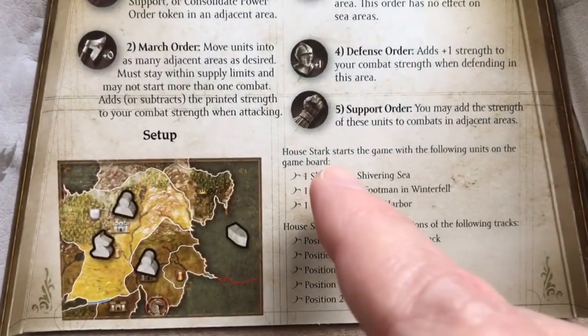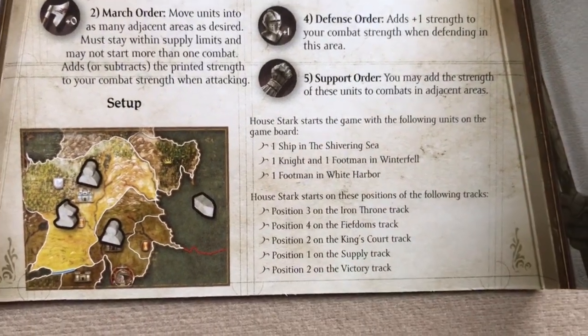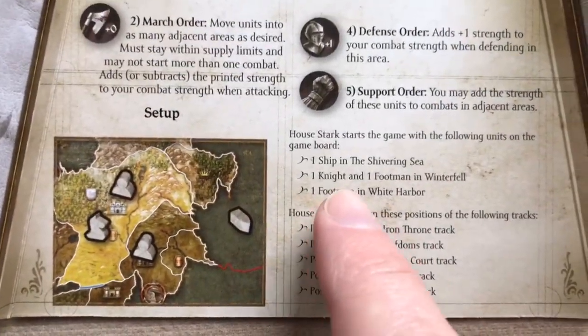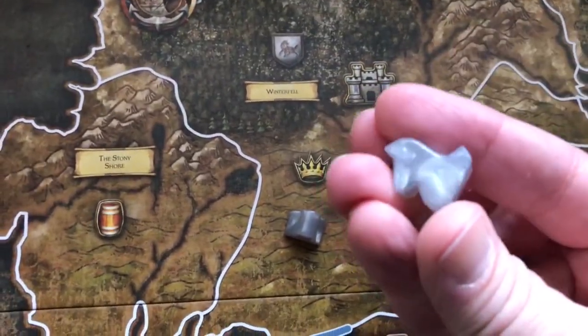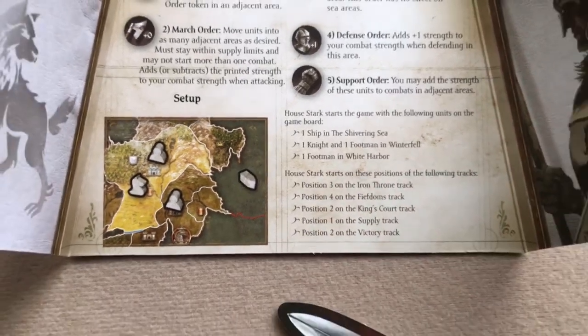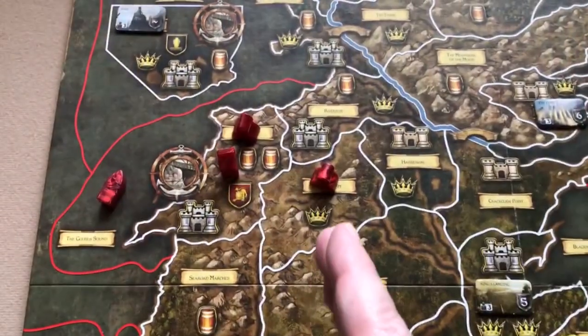You also look at your player screen to see where to place your starting units. For House Stark: one ship in the Shivering Sea, one knight and one footman in Winterfell, and one footman in White Harbor. I'll go ahead and set up the other starting units for the other two houses. I've placed the starting units for House Lannister and House Baratheon as shown on their player card.